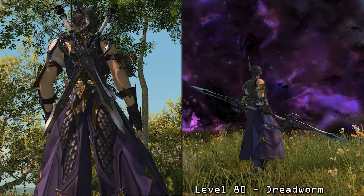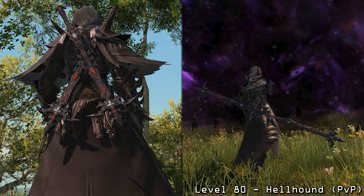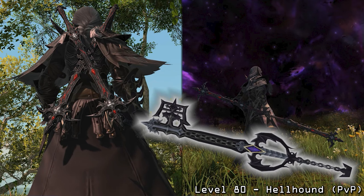And then here we have a Dreadworm set — I think at this point you might be picking up on what my theory is. And here we have an Anabasios set for the current raid tier, which isn't too surprising. And then here we have a Hellhound set, so this is from PvP. Very interesting — this might date me a little bit, but this reminds me a lot of the Oblivion Kingblade from Kingdom Hearts.